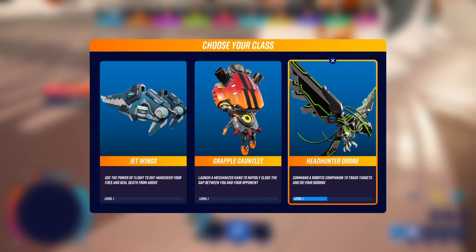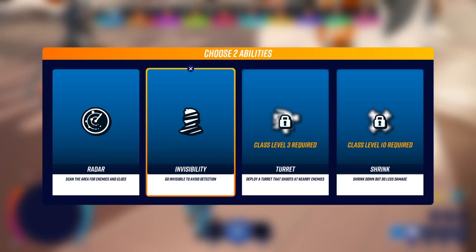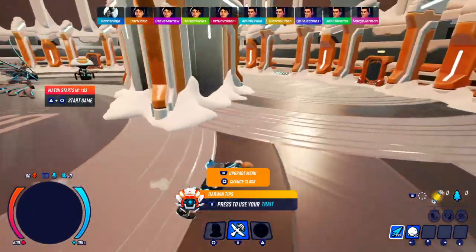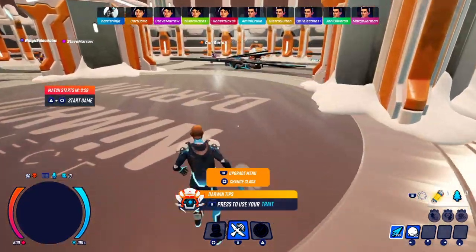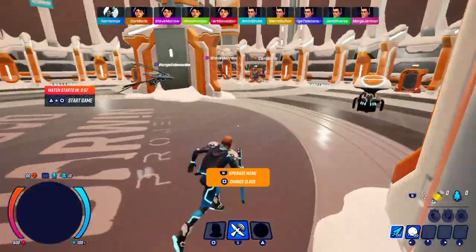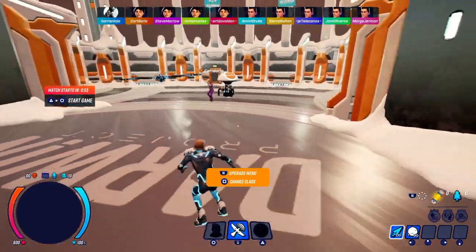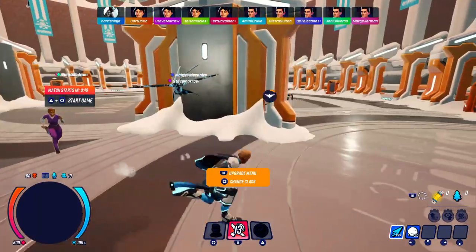Now anybody knows I like to turn invisible, so I've been doing a tutorial with the Head Hunter Drone. I can pick invisibility and then radar to see enemies — that's the one I like. With the Head Hunter Drone, it can fetch wood for you, fetch Darwinium, harvest wood, and track people while you're running away.